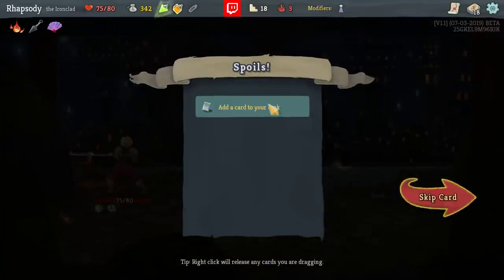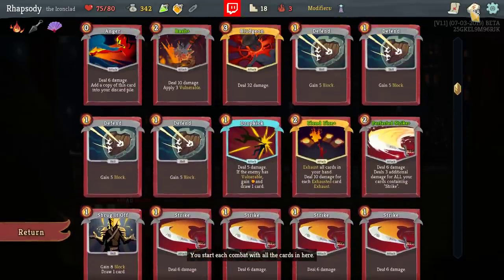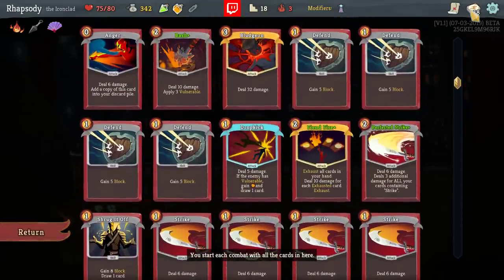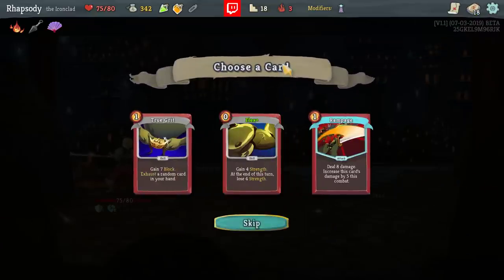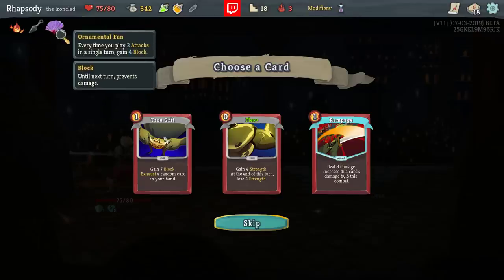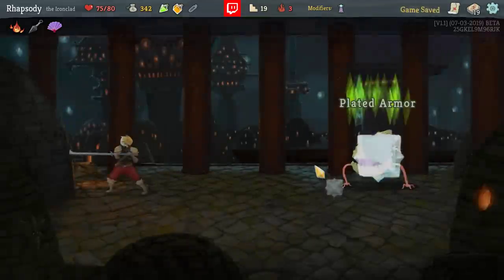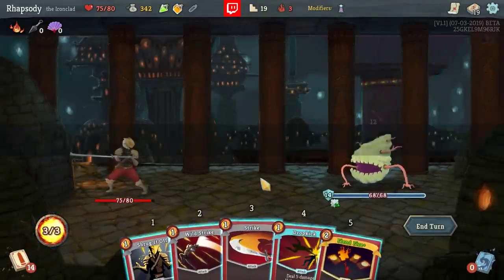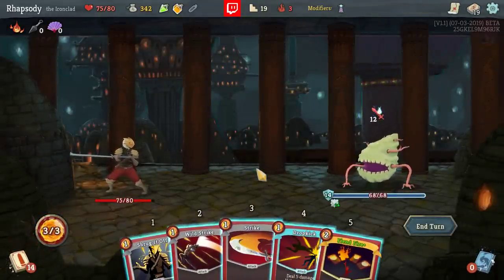Dex Potion — yeah, that fits in. Maybe Flex fits into my deck right now. Only Dropkick, Bludgeon, Bash, and Anger would not be capable of being affected by it. But it comes pre-upgraded and it's in a deck that necessarily wants to pick up more attacks. Yeah, I think I can take Flex here. Again, we can't Fiend Fire after the Shrug It Off — so after Shrug It Off, I would only be able to play Strike, Wild Strike.